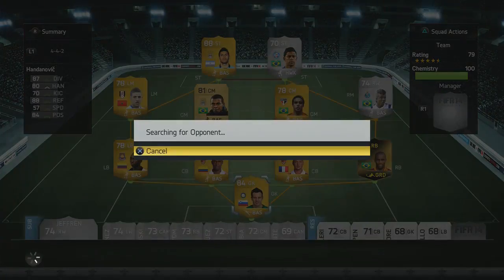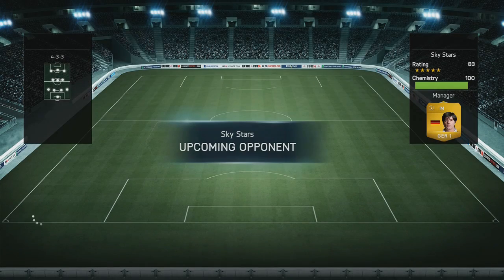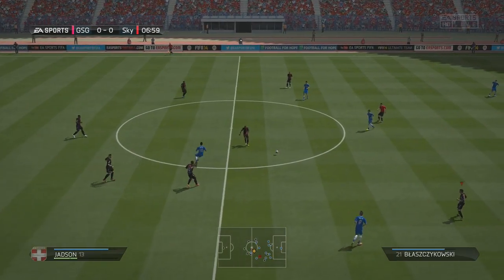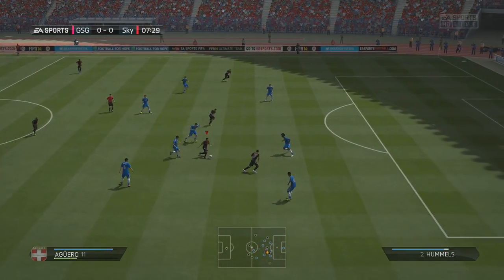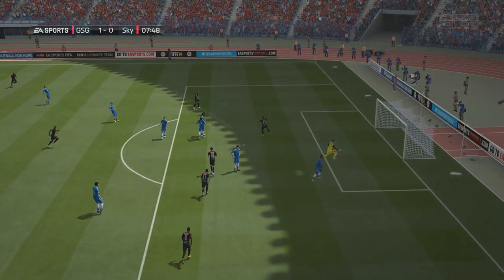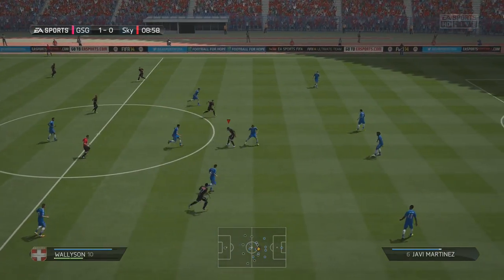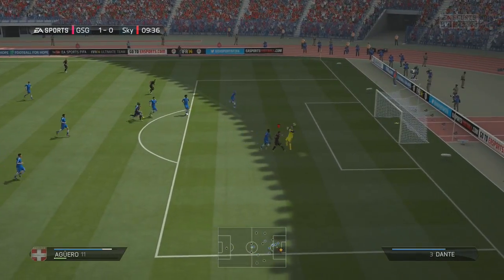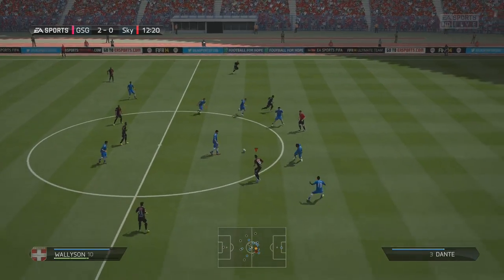One thing I noticed was that there is now a new tournament out which was released Friday where you basically need to build a Bundesliga squad. That means a lot of the teams in the Champions Shield Tournament are now Bundesliga sides as well. So we face a Bundesliga squad and we make it 1-0 very early on and a few minutes later break through to make it 2-0 — a very good start to the game.